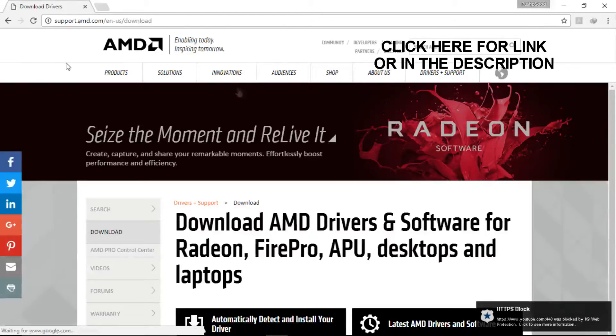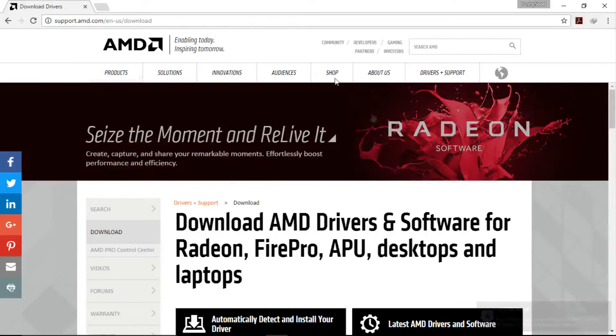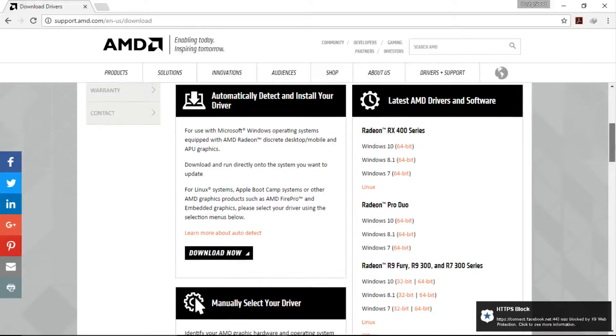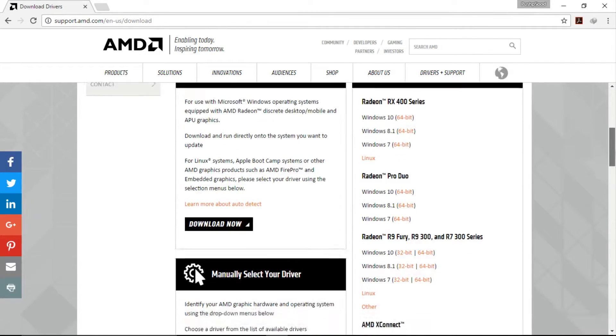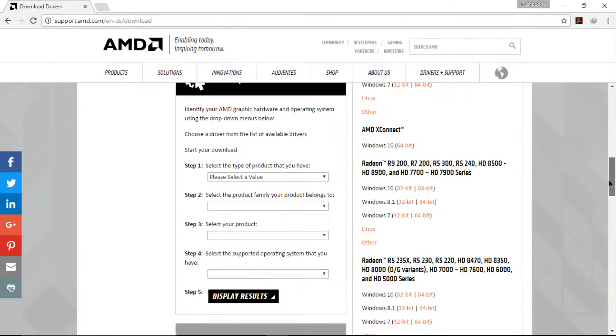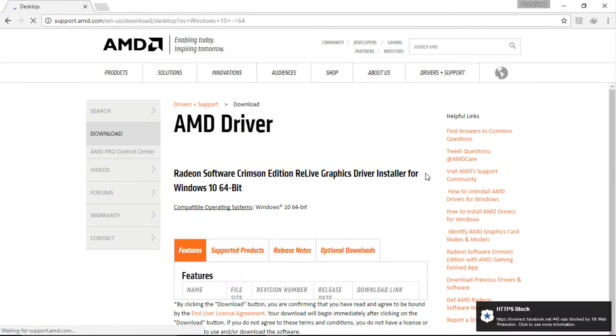Downloading Relive. Open the link in description and follow the steps. Here you will find all the supported graphic cards. Now click on your desired graphic card.